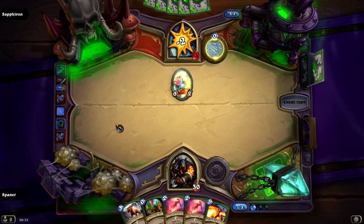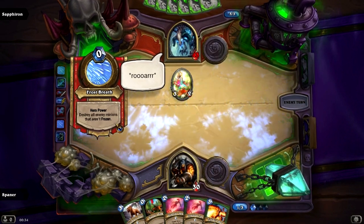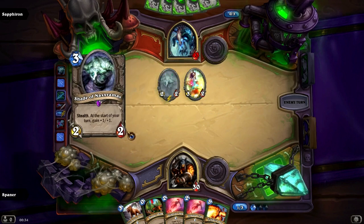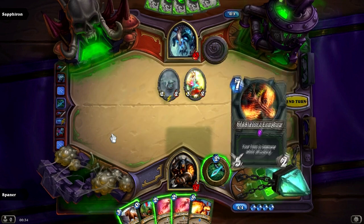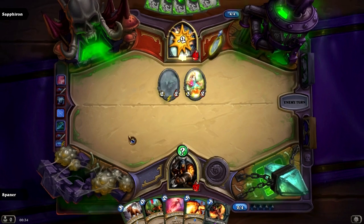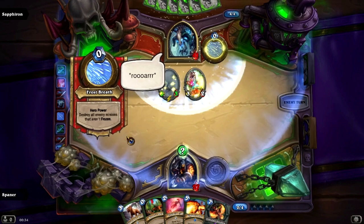And here's the start of the hero power abuse. I could have used an Explosive Trap, but that might have been a mistake because he tends to play minions before attacking. I could have killed both of them — even the Death Shades. So I only kill the Fairy Dragon and not the Shades, which is unfortunate.